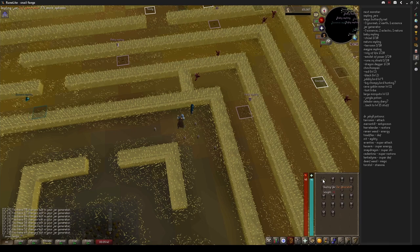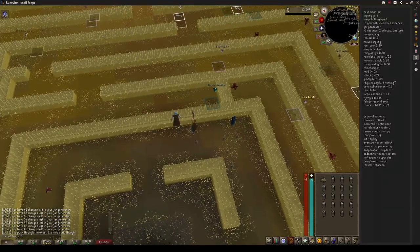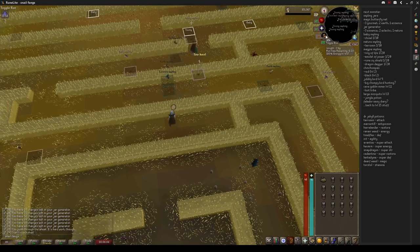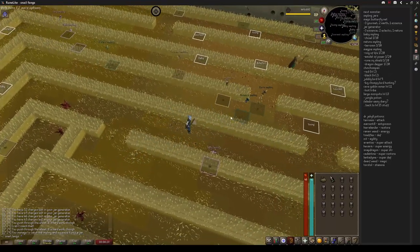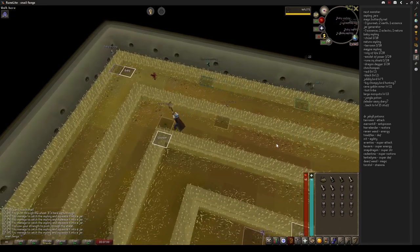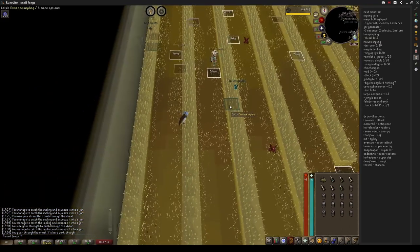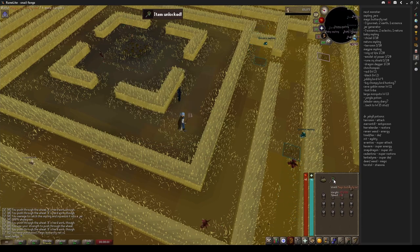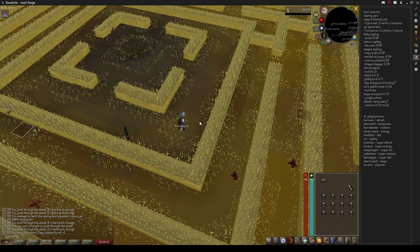I can just do this for a bit — that is a god-awful noise. Now I need three gourmet implings. Actually, can I even wield a magic butterfly net? Level 17 requirement — yeah, easy. So I need one essence impling, two earth implings, and three gourmet implings. There are three gourmet implings, I just need an earth impling. And with this I can get an upgraded butterfly net — that is one magic butterfly net. I can wield this. I think I can just drop this regular butterfly net; I don't really need it anymore. Goodbye butterfly net.